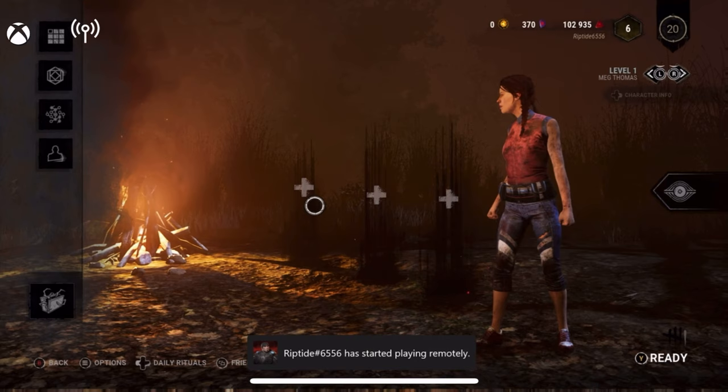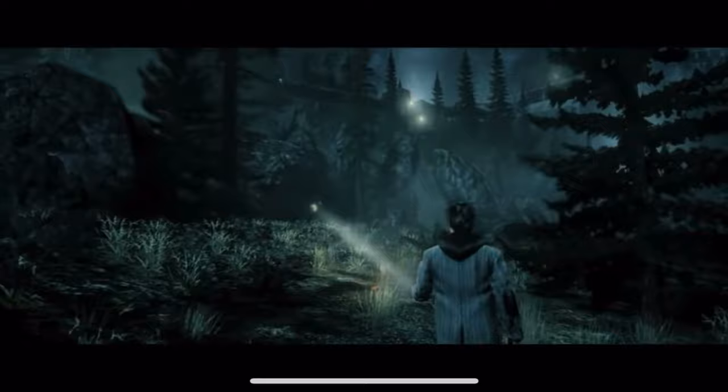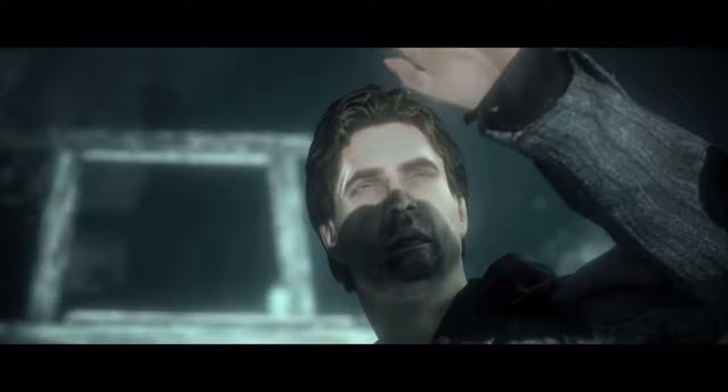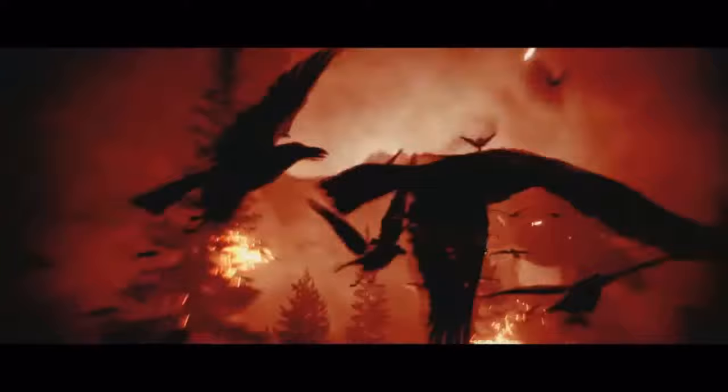So, guys, then we have number two: Alan Wake. Alan Wake is an action third-person mystery game. He tries to find his disappearing wife — his wife that has disappeared. On the day when they moved into this house, his wife just disappeared. So, he's trying to find her. Something happens to her and she's never been seen again, so he tries to solve the mystery of what happened to his wife.